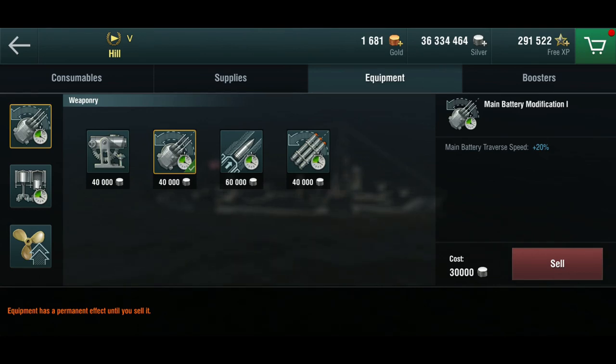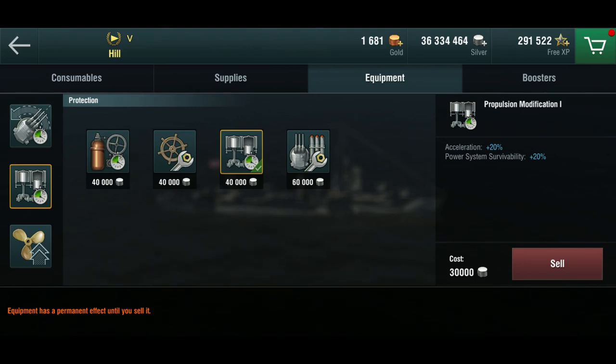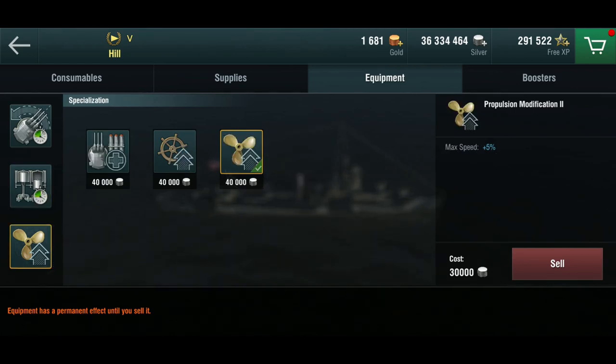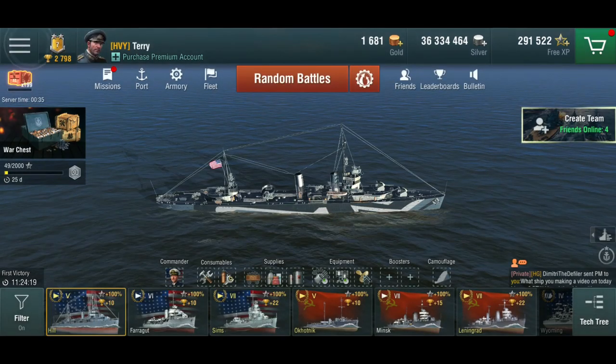Equipment time. We're in tier 5 so there's not a huge amount of choice. We could have taken the main gun mod for a slightly faster reload, but from 6 seconds it's not much of a difference. The turret rotation is much more useful, because you find yourself having to swivel them around quite a bit. Acceleration for the second slot — could have gone with the steering gear mod, but I like the acceleration and the speed, because she feels like a Soviet destroyer to me.